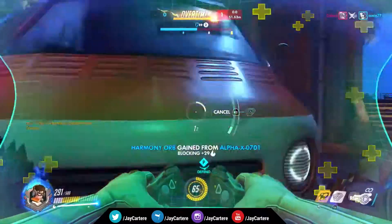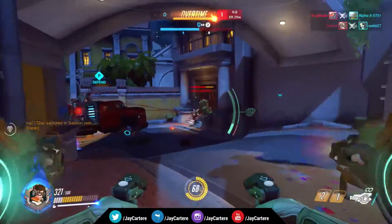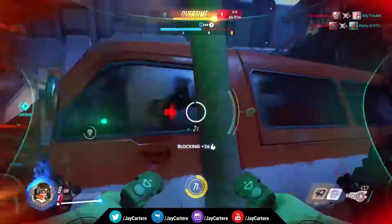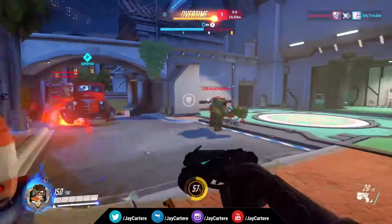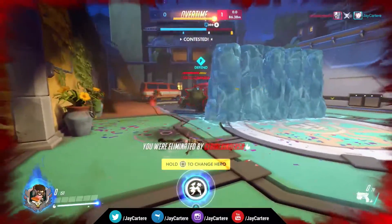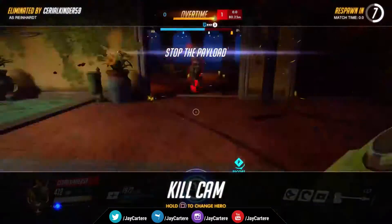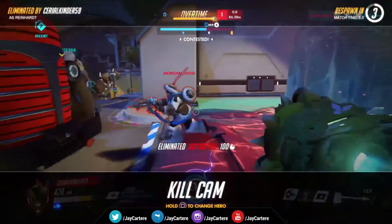Her survivability is also very high when you stay close to a healer. I always suggest staying next to a healer when you're D.Va - generally you want to do that with any tank character, because when they're around the healer their survivability goes up so much more and it's so hard to take them out. You definitely want to be someone that's hard to take out.